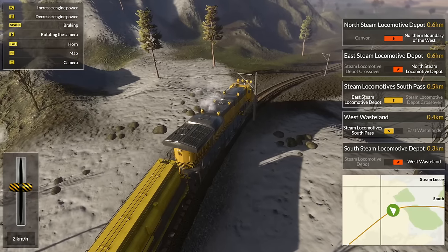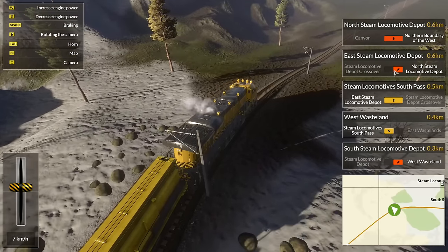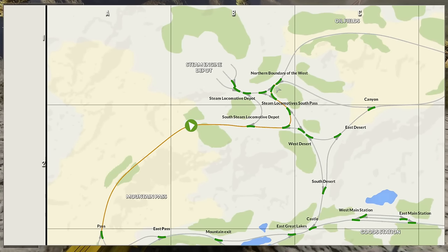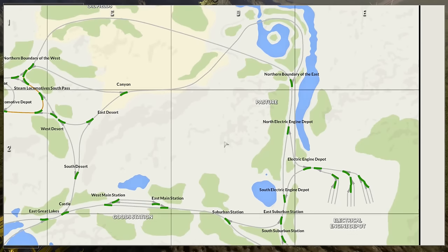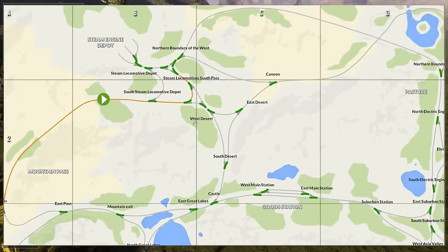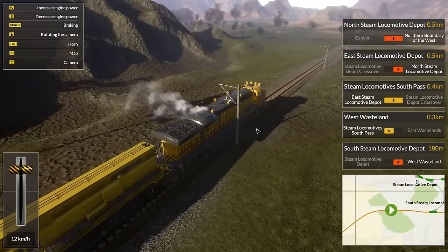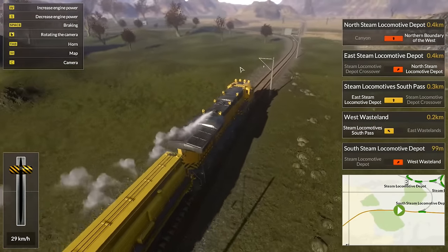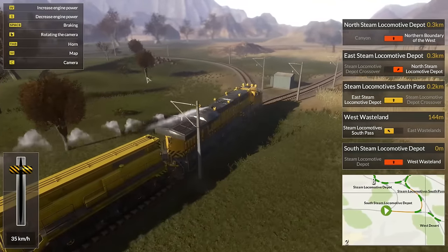Let's move very slowly. North Steam Locomotive Depot. Only problem — wait, wait, okay, we could go to the North Electric Engine Depot. Let's go see what happens if we go towards the steam area, because this won't let us turn left here. We can't make this switch to the left. It'll let us kind of go near it, but it won't let us actually go into it.